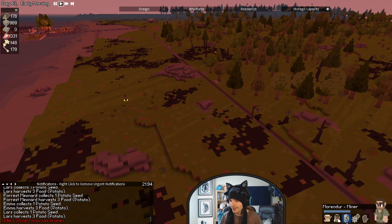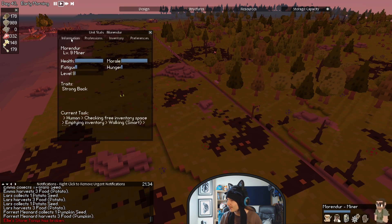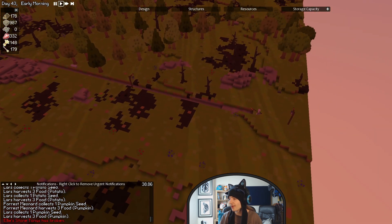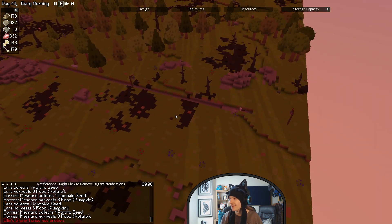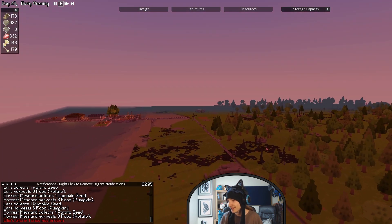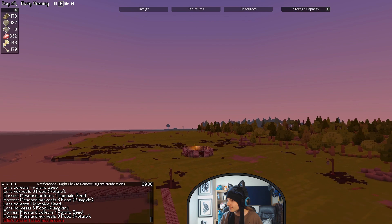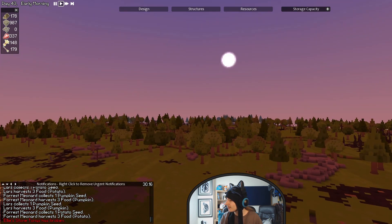Warander, what are you carrying right now that's making you so heavy? I should put stockpiles next to these so people are lighter when they're moving away — that might have saved a life if I'd done that. Let's see, how are we doing on food? 1300.